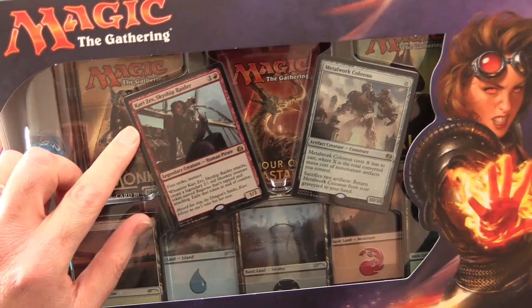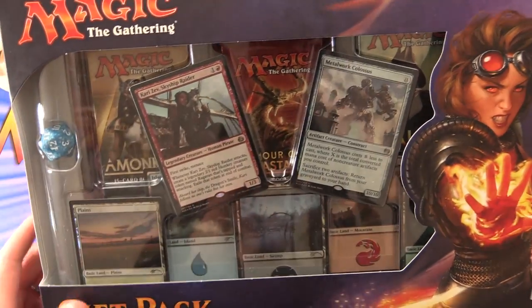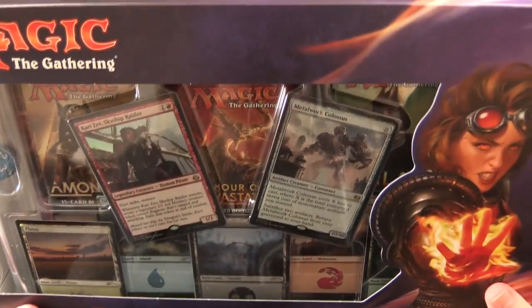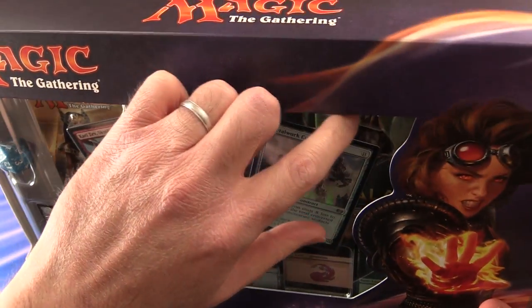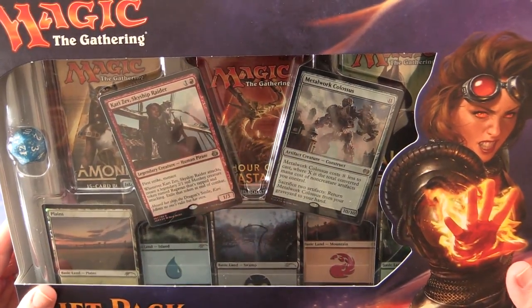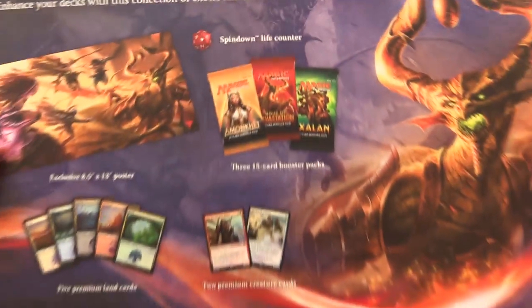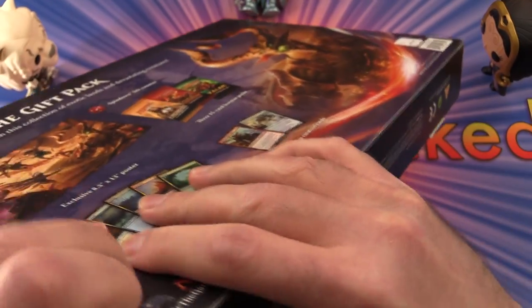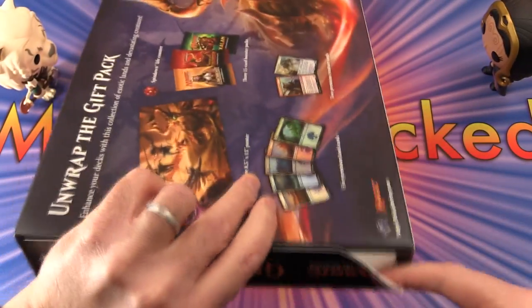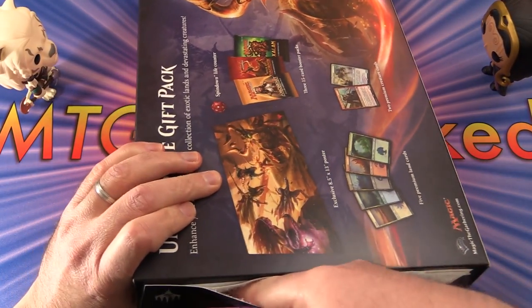This comes with two premium cards — a foil Karizev Skyship Raider and a Metalwork Colossus. Looks like we've got a die, an Amonkhet, an Hour of Devastation, and an Ixalan Booster Pack, and also some lands, and a poster. This retails for about 20 bucks, depending on where you are.